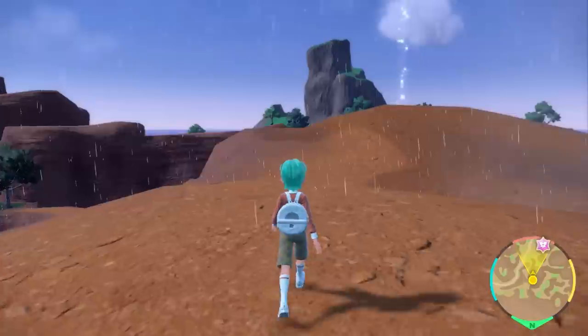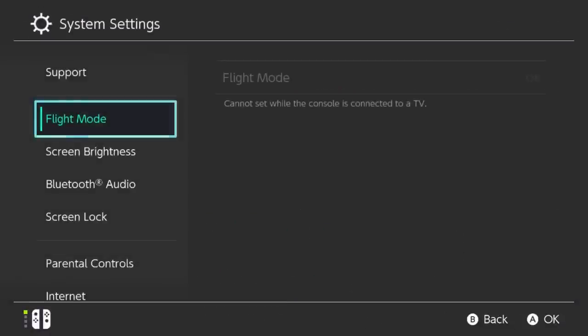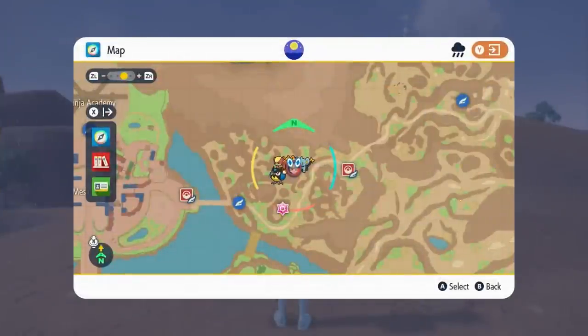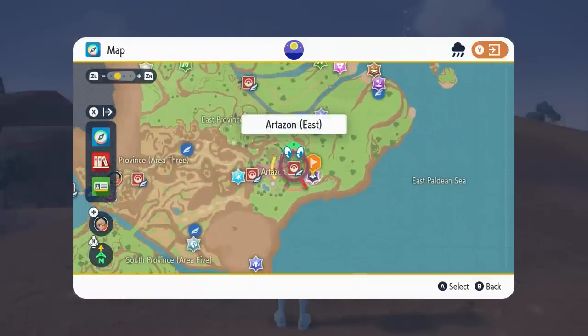If this Tera Raid event is something you want to farm for those high-cost items, after you've beaten Typhlosion you can reset your dens and spawn a new 7-star raid by going to the Home menu, then System, then System Settings, then Date and Time. Make sure you turn off clock sync via the internet, press through the date and time, click OK, come back into the game, and all your dens will repopulate. Relocate the 7-star Tera Raid den and repeat this process until you're satisfied with the items you've collected.